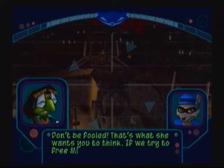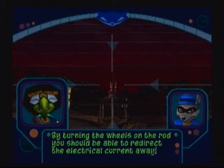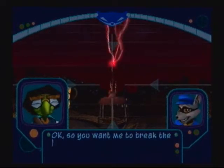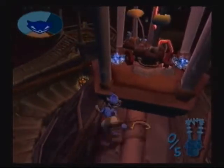Now let's get to this. Sly, that's it — the Contessa's giant attack robot. With all due respect, Bentley, it looks an awful lot like a water tower. Don't be fooled — that's what she wants you to think. If we try to free Murray while that thing is operational — what? We'll have plenty of fresh drinking water? I'm serious, Sly. The lightning rods around the prison are designed to draw lightning strikes away from the water tower — as a giant attack robot. By turning the wheels on the rod, you should be able to redirect the electrical current away from its ground wire, rendering it useless. Follow the lightning strikes to locate all five rods. So you want me to break the ground circuit on all these lightning rods so that a bolt will strike and destroy the giant attack robot posing as a water tower? That's an accurate summation. Alright, let's give that a try.